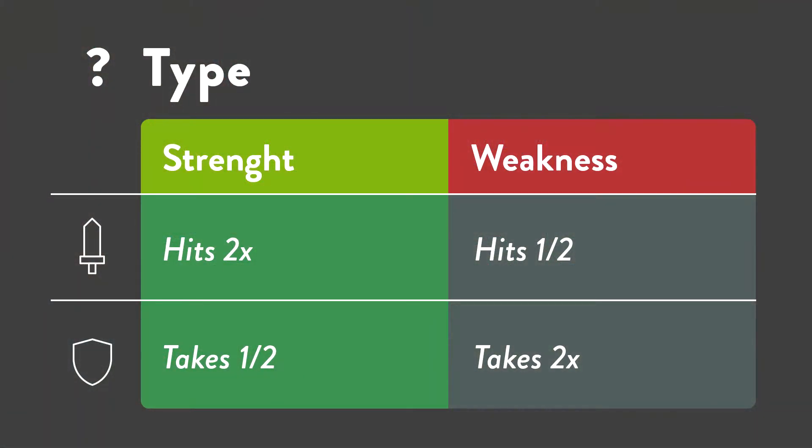To make this visual, I will use this chart based on the Temtems website — I will leave the link in the description below. Here, you can see on the left column the strength of a given element: which ones that element will hit for double damage, and which elements it takes only half damage from.